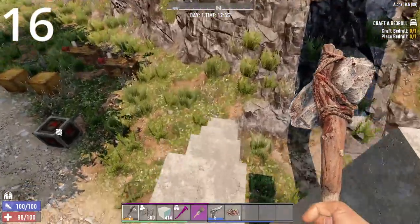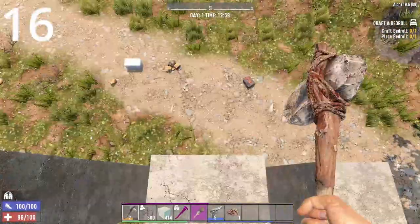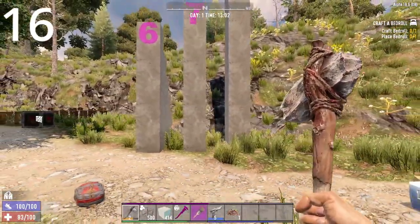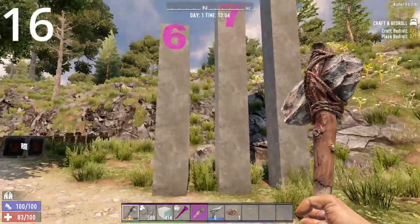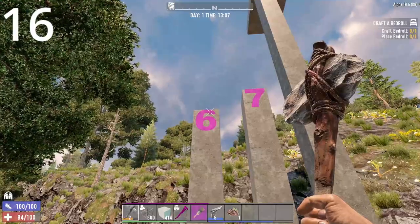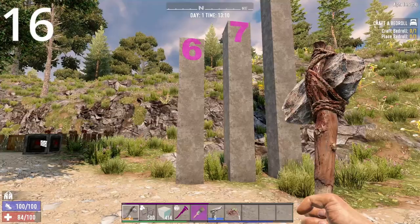Fall damage tip: without any mods or perks, falling from 6 blocks does no damage. Falling from 7 blocks is where you start to get hurt, and falling from 8 blocks will probably sprain something. It's difficult to see the difference in houses, but if you want to build a base on stilts, having the platform 6 blocks high means you can just walk out of the base without using your exit and not worry about fall damage.